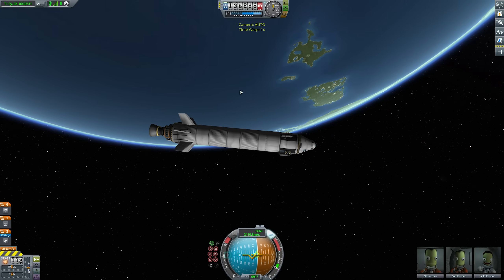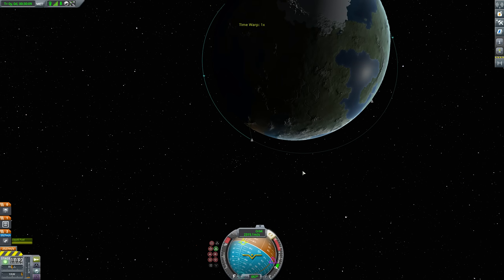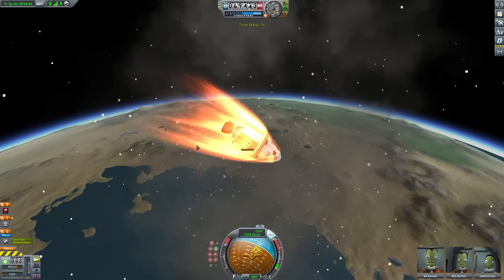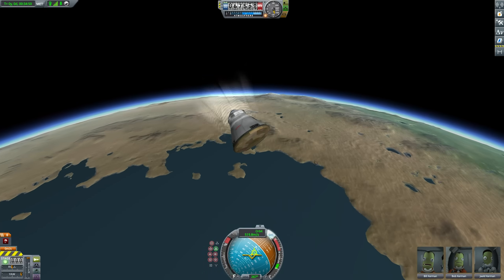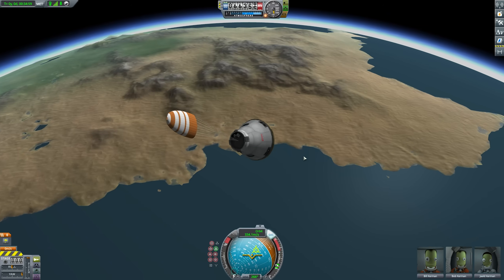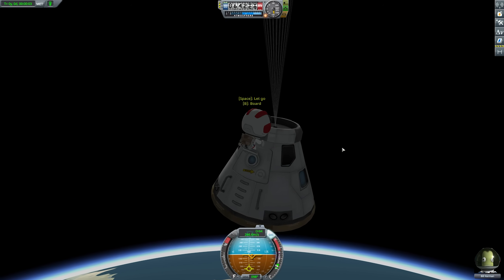Periapsis is on the night side, so let's sort that out. We have ourselves a nice orbit. I'm going to burn retrograde and begin re-entry. Let's see what happens when I hit the atmosphere. I'm doing all right. Things are looking nice. The atmosphere is going to thin out, which means I can't use my parachute. Let's get Bill out — oh, he's about to fall off. That's what he's doing. Bye!